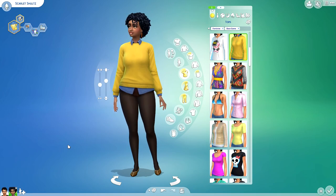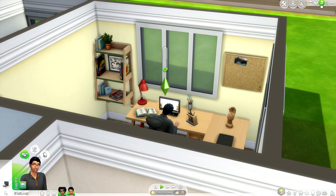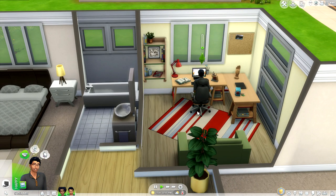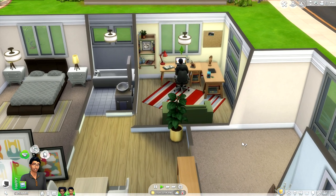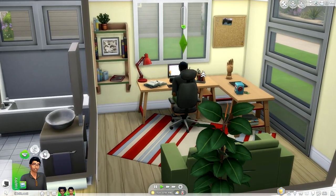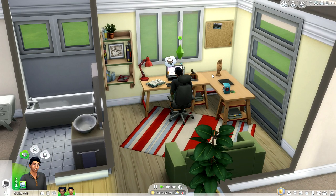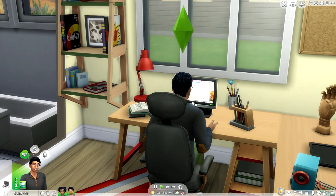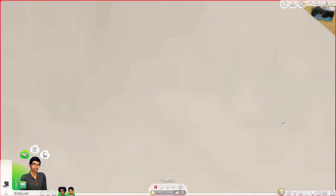Here we are inside my mid-century modern home that I created a while back. It's available on the gallery at gen2606, but keep in mind I built this pre-patch so these rooms are a little different. If you want me to throw up this freelancer room onto the gallery I totally will so you can plop it in your game and check out all the brand new objects. Right now we have Tyler working on a little bit of programming — I'm going to let him continue while I show you the new objects.